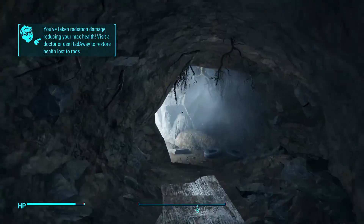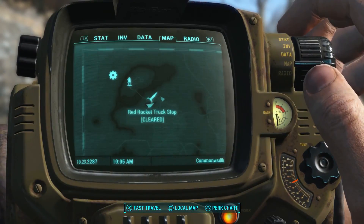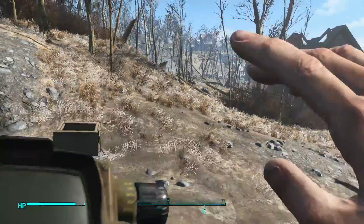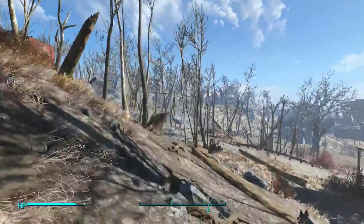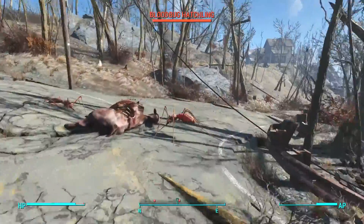Exit right back out. Finding the power armor is a bit of a walk, so I'll fast forward the video. From here you want to head in this area - directly northeast. As you approach, you'll see a satellite dish on your mini-map, and you'll know you're in the right area.